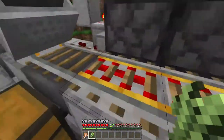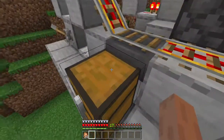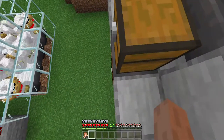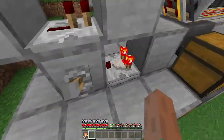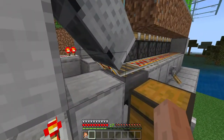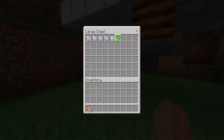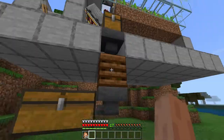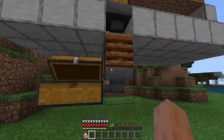Once it's been forced to grow, a hopper picks it all up, then it dispenses into a hopper, into this chest, into that hopper, into a composter, and then into another chest to make bone meal. This is also a comparator to make sure the powered rail stops whenever the minecart moves onto it and starts unloading. The composter gives me a bunch of bone meal — I didn't know this was a thing until my friend told me.